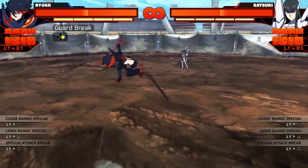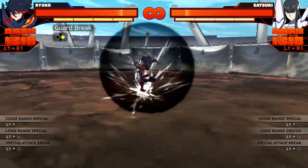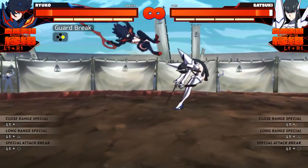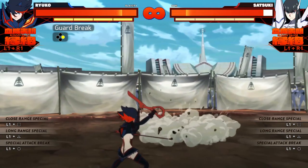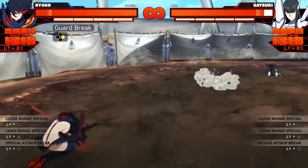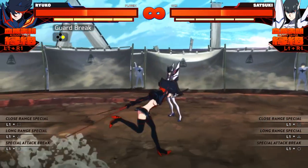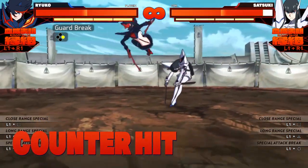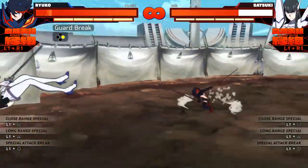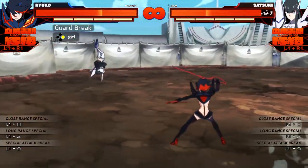Ryuko's break attacks are also some of the best in the game. They are fast, they let you follow up with deadly combos, but they are not armored like base Ryuko's. On the ground, she has this knee into dive kick — both hits are guard breaks, and the first one is an anti-air on top of that, making it amazing for countering homing dashes. If it connects, it grants you a dash follow-up for an aerial attack close to the ground, allowing you to land during Ryuko's spinning attack. In the air, her break attack is so fast it's almost not even fair — it's very hard to react to.